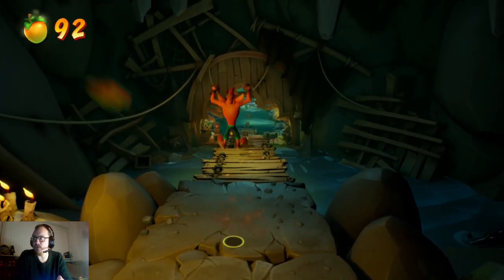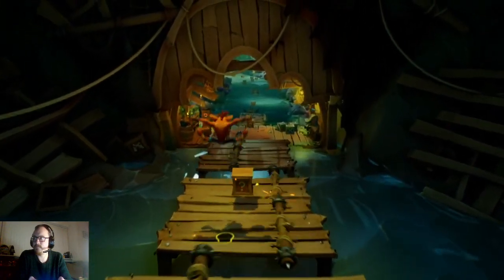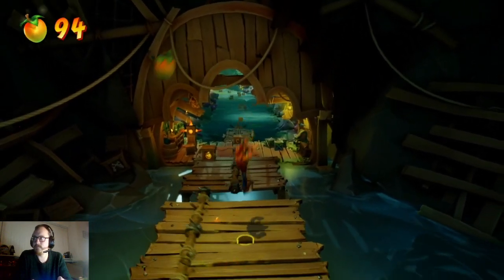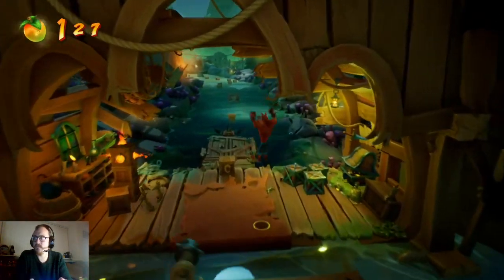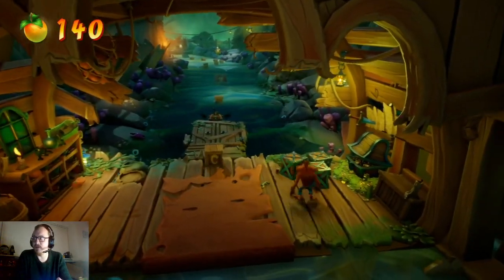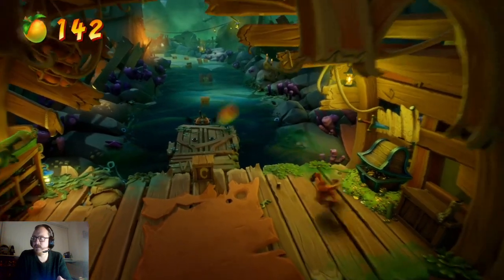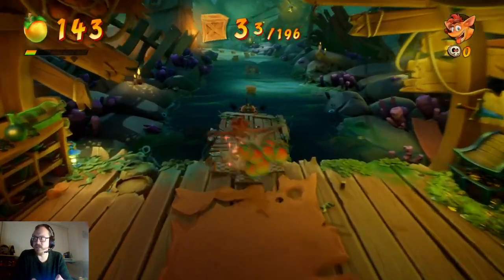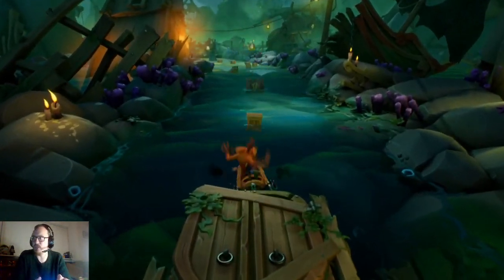I'll get all the Wumpa fruit I can for the Wumpa gems. That was a close one. I got the A3 boxes — okay, good. Let's move on then to the jetboard itself.